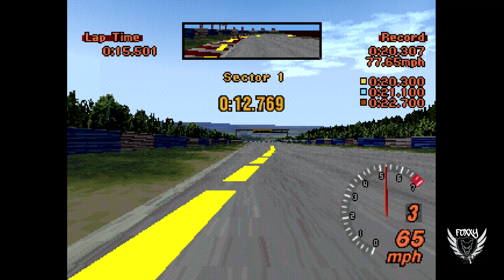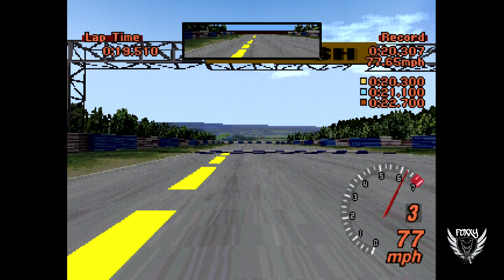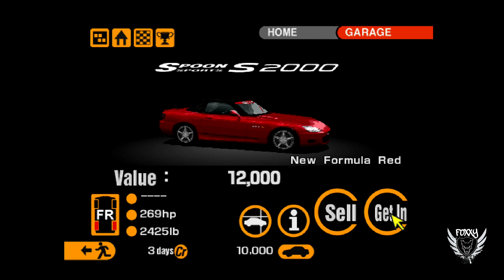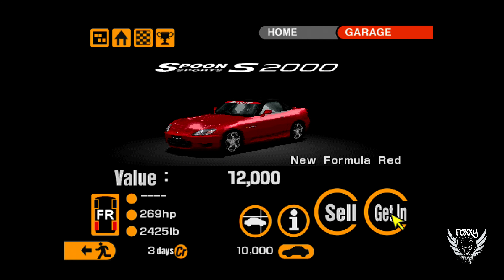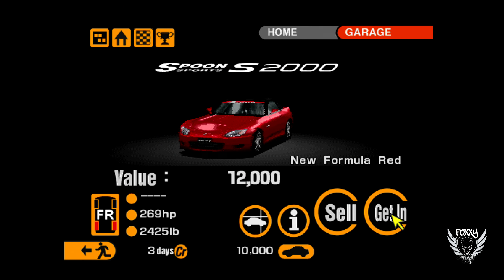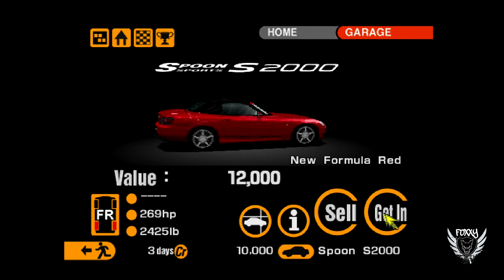The first thing you're going to need to do is obtain your B license, and you need to get all the gold trophies. This is important because you'll be awarded a Honda Spoon S2000 that will be used in your first race. After you obtain the B license and the S2000, go ahead and obtain the rest of your licenses. It does not matter if you place gold or bronze — it's totally fine.